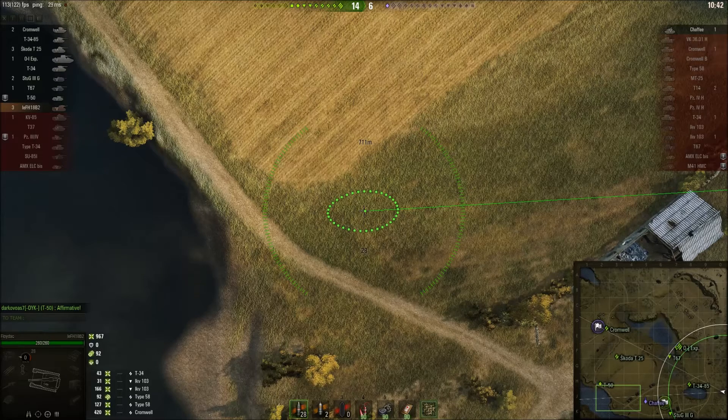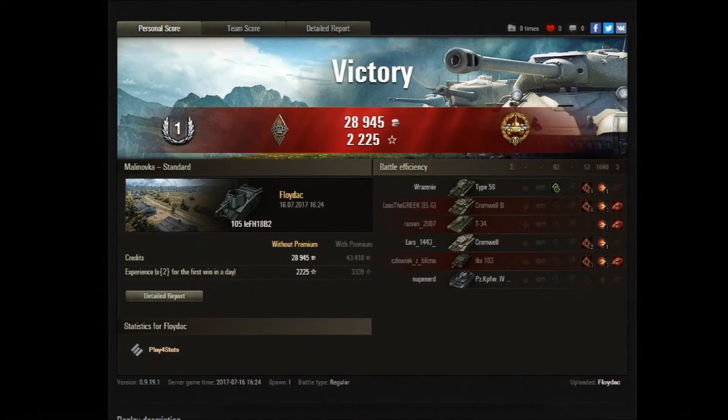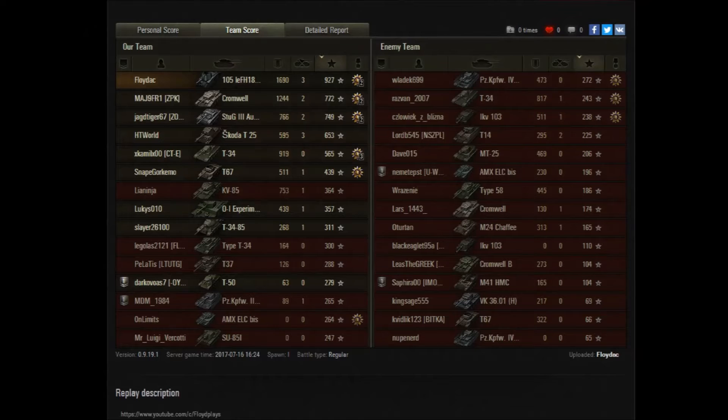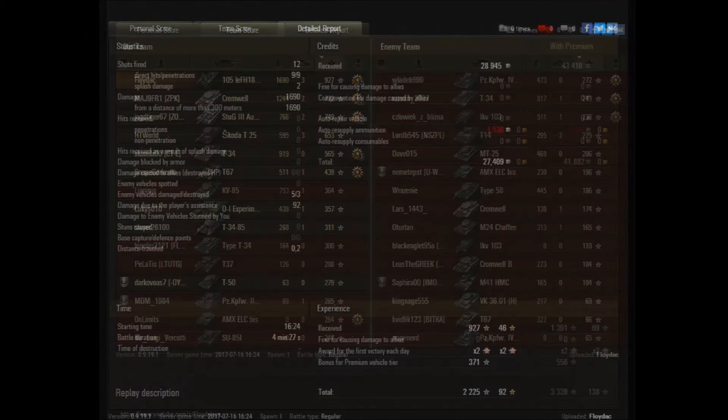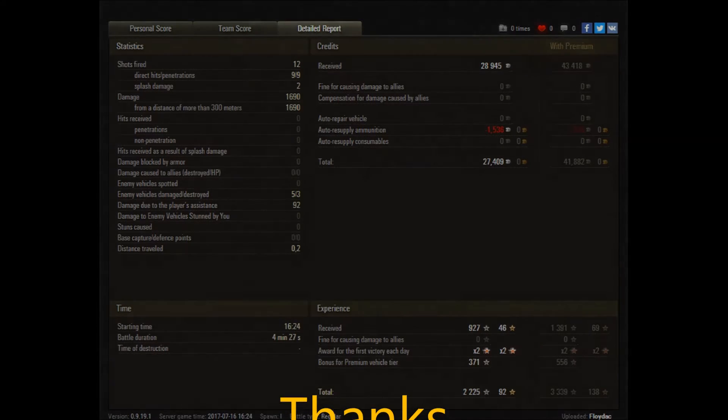Unfortunately I had to answer the door at this point. Nothing really moves forward — if you look on the minimap the Chaffee's making a run for the Stug but the T-34 is having none of it. We got Class 1, Bruiser, and High Calibre — 1,600 damage, right end of the scoreboard. We fired 12, hit 9, and all 9 penned. In terms of credits, as a premium tank we got 27,000 — had we had a premium account we would have got just shy of 42,000.